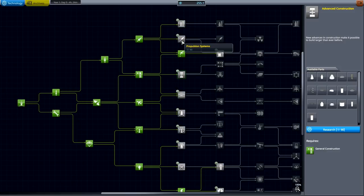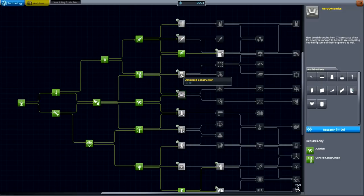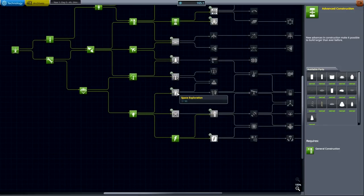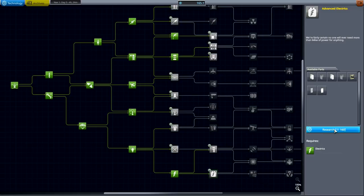Propulsion systems — what do we have with that? Maybe not heavy rocketry, those are the engines. Alright, so where do I want to spend my hard-earned science? Advanced construction, fairings and whatnot — sure, that's one. And then I'd say advanced electrics. I do want my foldable solar panels, that much is pretty much given. Yeah, I think I'm going to go with advanced electrics. Alright, sold. Committed. Press it — yes. That wasn't too difficult.